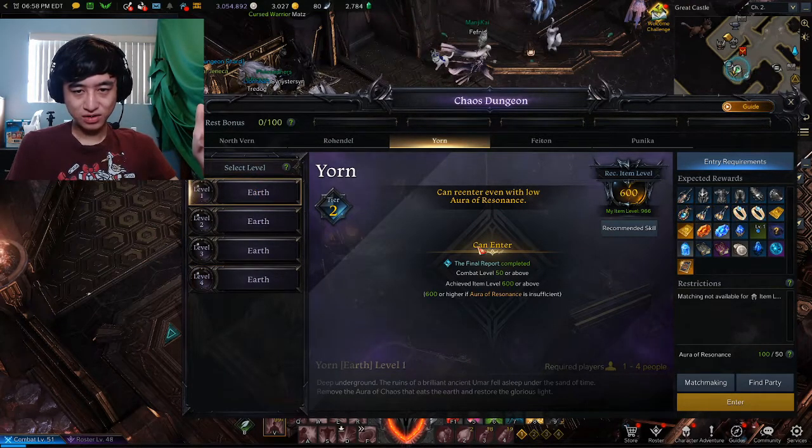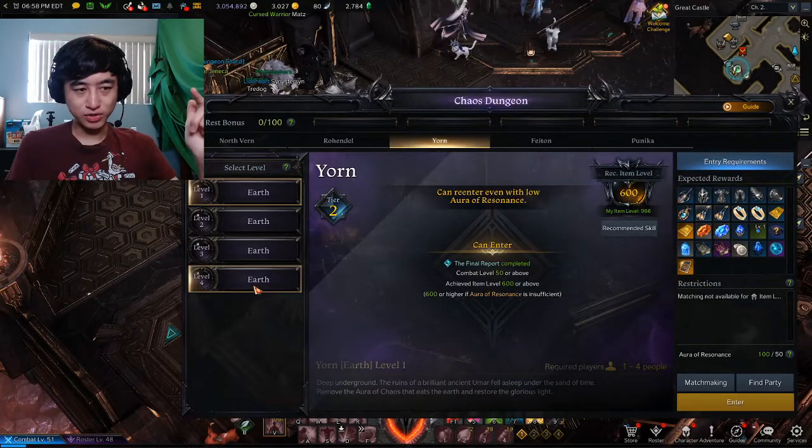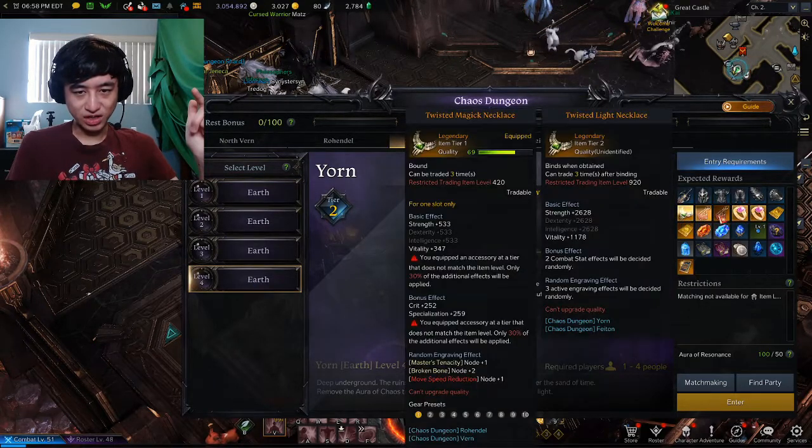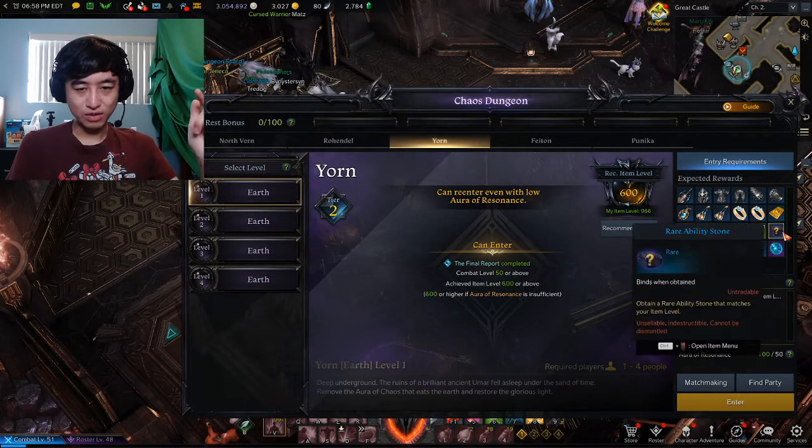Here's the difference: 5 accessories all blue versus 5 accessories all legendary. And an epic Ability Stone compared to a rare Ability Stone.